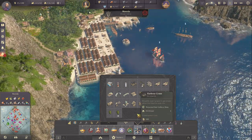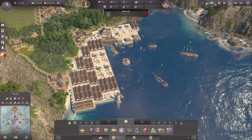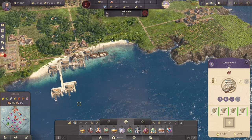We do have the storage - that's actually a huge island storage over here. We do have our Concord 2, our clipper, over here to get some wood over to Aguarda.